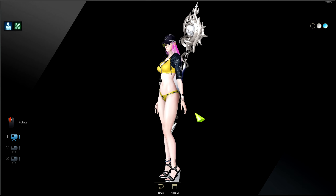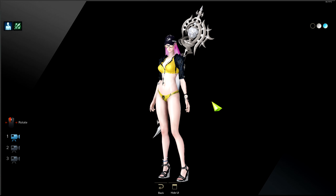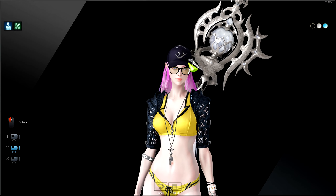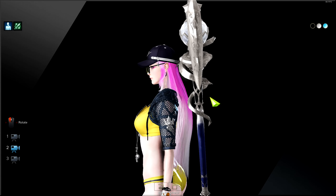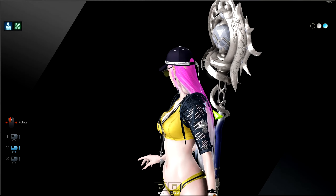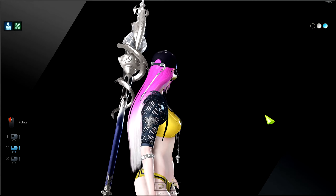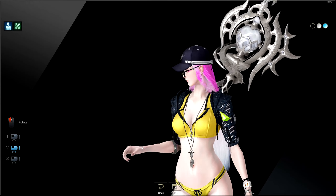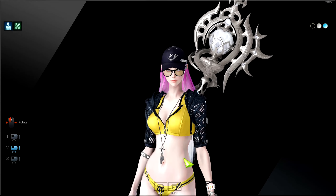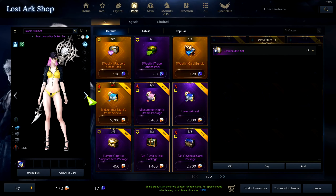For the top, some people might think it's not revealing enough. You can always dye them to another color. The hat is actually really good — I really like this style, there's some chain things going on. It's probably one of the best hats in the game right now. The glasses with shades are also really good — probably the best glasses right now in the game. This is a pretty good skin overall — I would rate it nine out of ten.